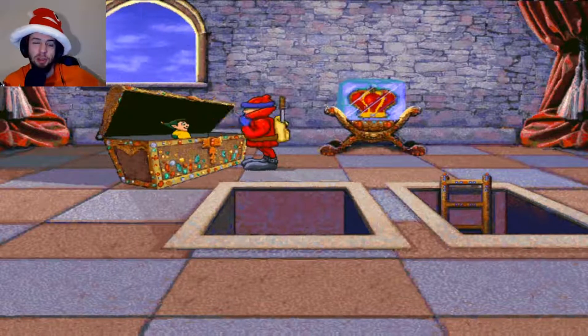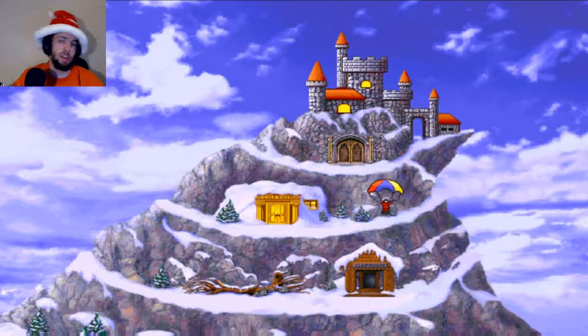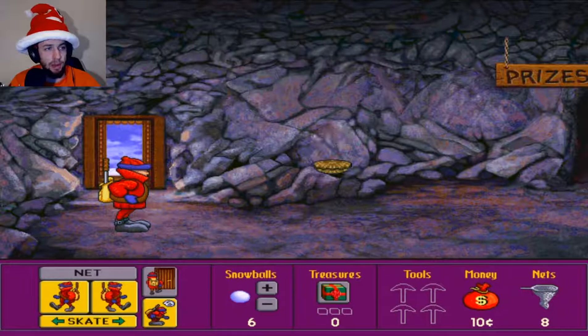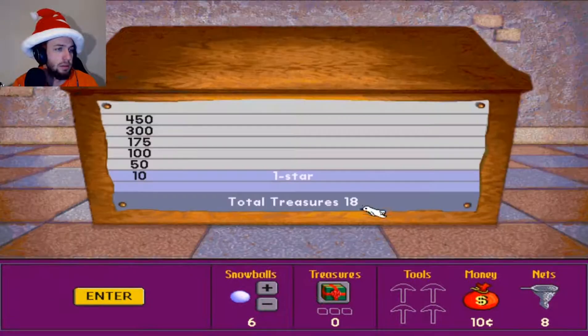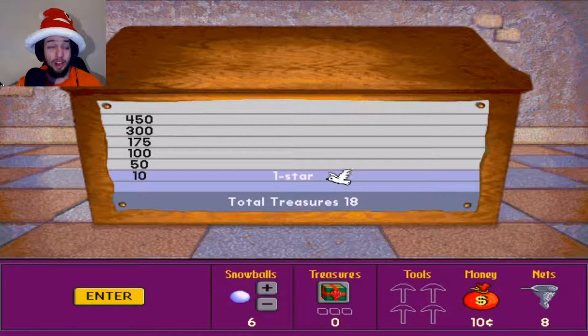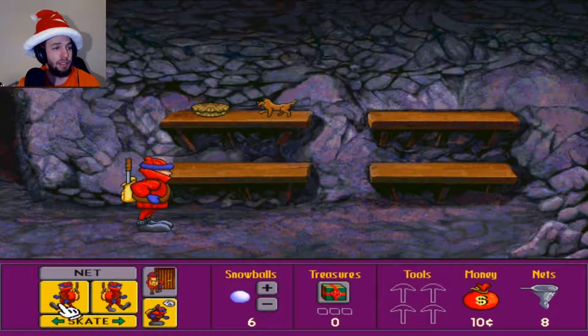That's another nine treasures down. I might be able to blow through this pretty quick. Oh I got one — I wonder what I got. Dive out the window. Yes, we saw this already — there's no way to skip this. You are now a one-star Super Seeker! You need to find 32 treasures to earn another star. Congratulations — you're up one level of rank, just go find a thousand more! That is a lot of treasures. We got the clam and the puppers!